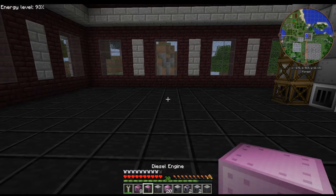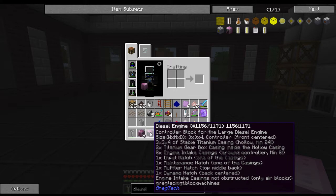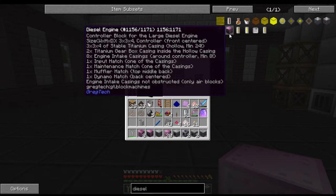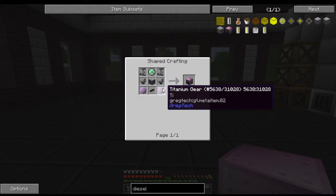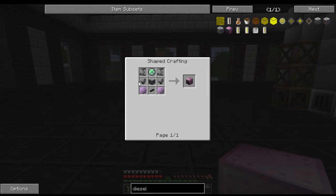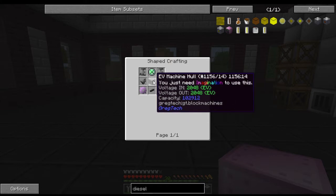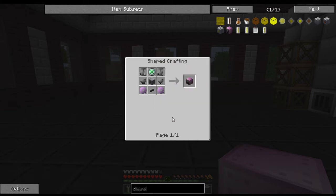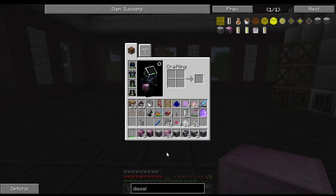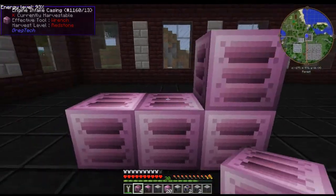This is the multi-block tutorial build for the diesel generator multi-block. The main thing you need to make is the diesel engine controller. The recipe requires a lot of titanium, two EV pistons, two EV motors, two titanium gears, a tungsten steel cable, an EV machine hull, and a data orb.